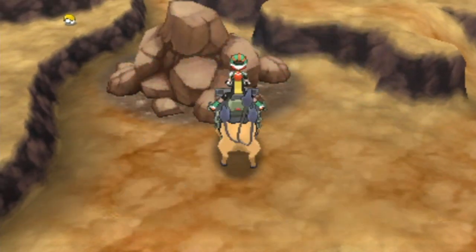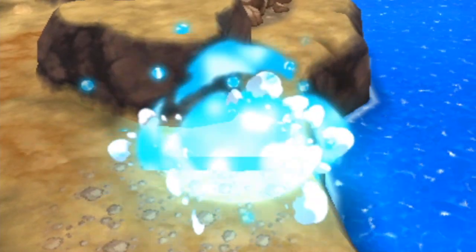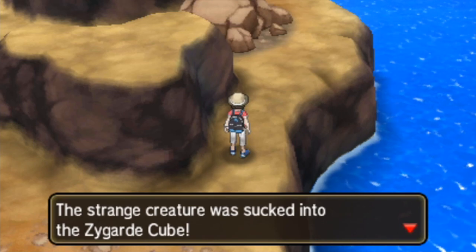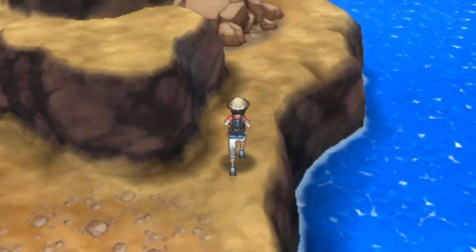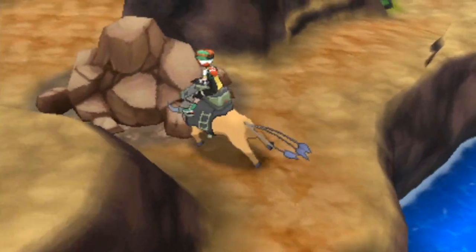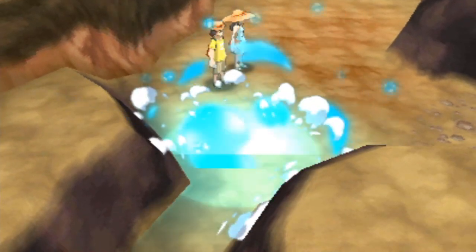That's how we get that TM over there. There's also some nice shiny stuff for us to collect, including a Zygarde Cell. We're actually going to be picking up the final four Zygarde Cells this episode and then constructing the ultimate Zygarde — I cannot wait for you to see how powerful that thing is. Let's go ahead and break more rocks with Tauros to get it all out of the way. We don't want to go to the Poni Gauntlet quite yet, and there's a certain character over there we'll deal with a little later.